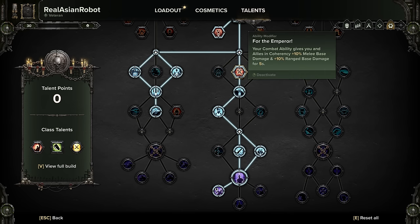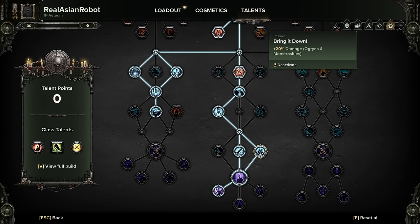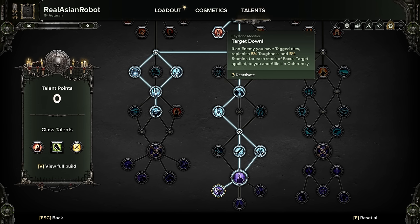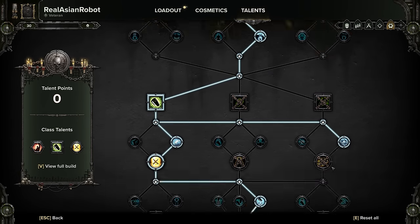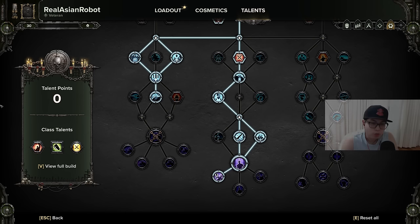For the middle tree: grab For the Emperor, which buffs your entire team with 10% melee and ranged damage — fantastic. Grab Tactical Awareness and Iron Will — must-haves. Grab toughness boost, Anti-Ogryn and Monstrosity rending strikes for boosted damage. Grab Focus Target to improve damage when you tag an enemy, and Target Down, which replenishes 5% toughness and 5% stamina per stack of Focus Target applied to you and allies in coherency. I sacrificed Long Shot from Rapto's build to grab Agile Engagement.